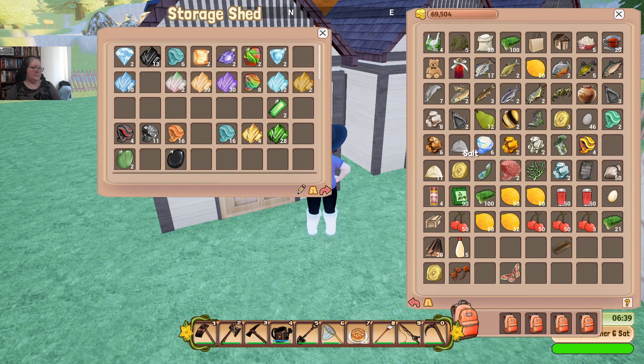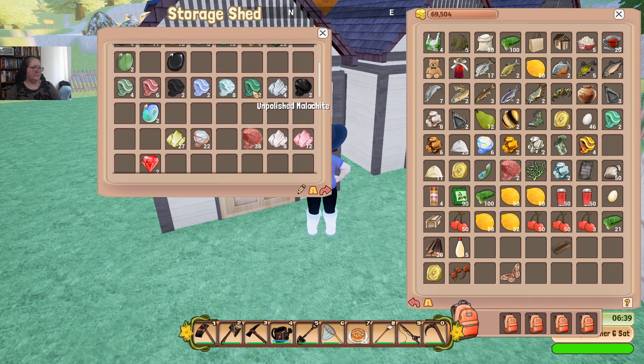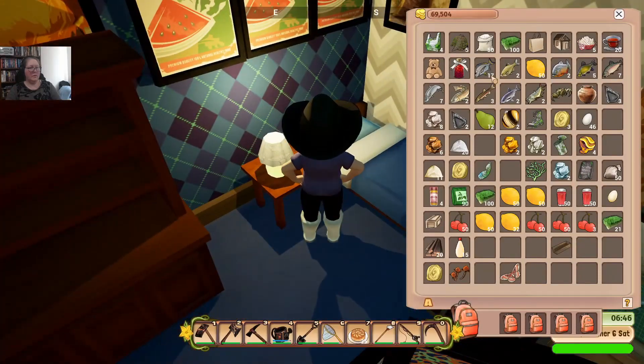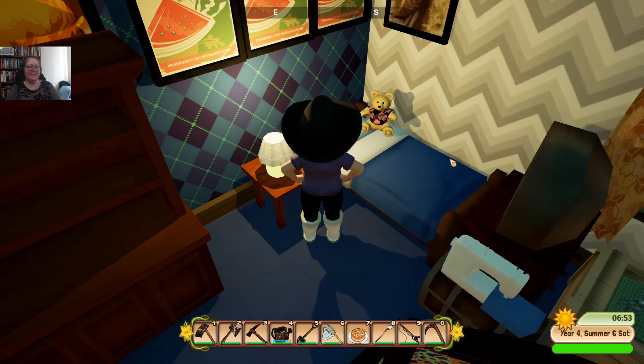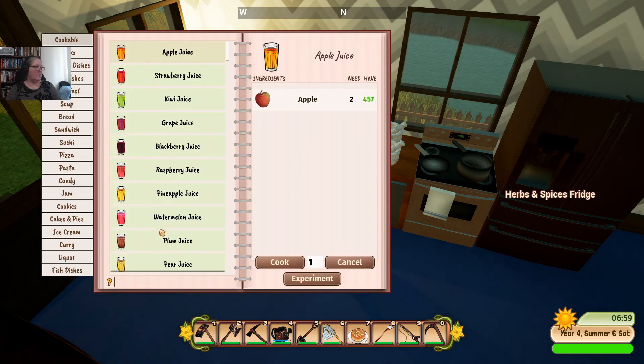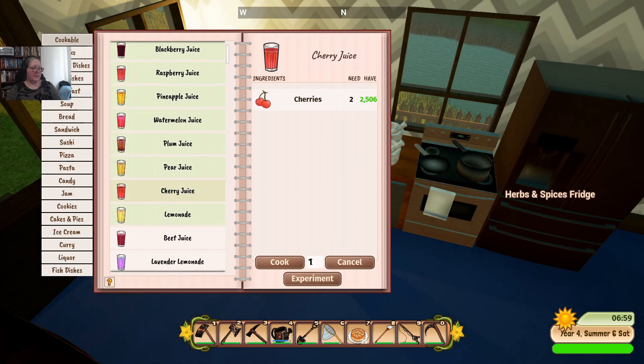Chrysocola — nope, definitely not the same stone. Malachite. Opal. Fury. That's the other thing we don't want to put in the shipping crate. Actually, we should put the Takeo teddy somewhere — probably in the house. Just grab this and we'll go for cherry juice again because I really need to get rid of some of that.